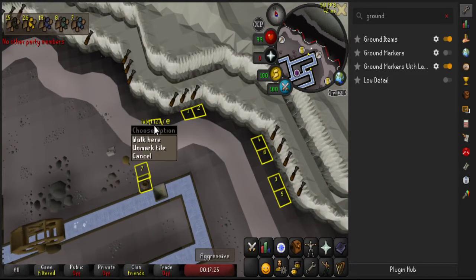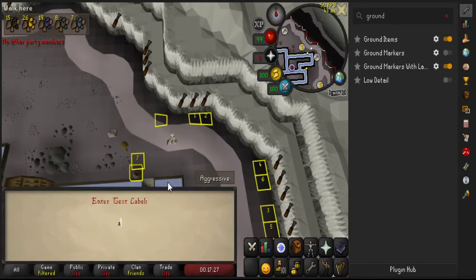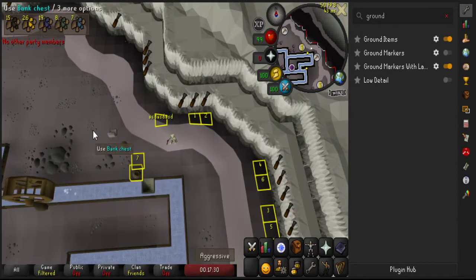If you want to unmark it, you can just unmark it like this, and then you can rename it if you so choose. Hopefully this helps someone. Thank you.